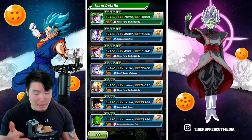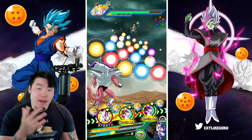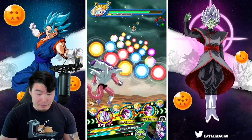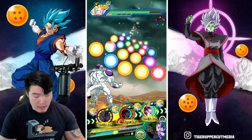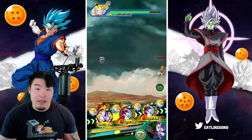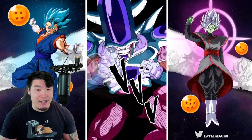I definitely want my 3rd Form Frieza to get some more attacks off. I'm not really sure if this is safe; I'm feeling a little nervous. But I don't think we would die to a super, so let's put him there. We're going to try to get some healing as well just to guarantee that we don't die. And as long as we don't take a super attack, we should be okay. Yeah, that was a lot of damage, man.